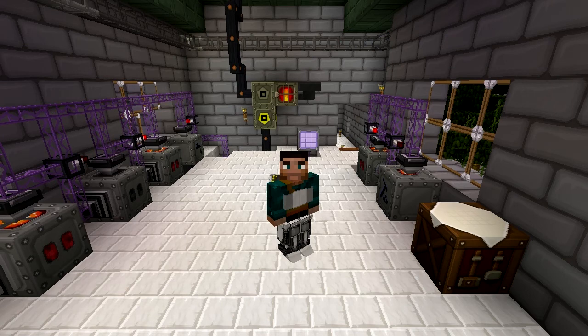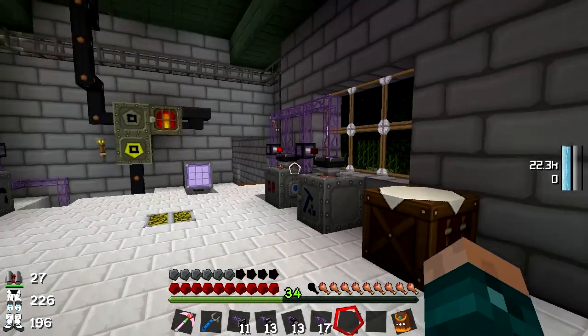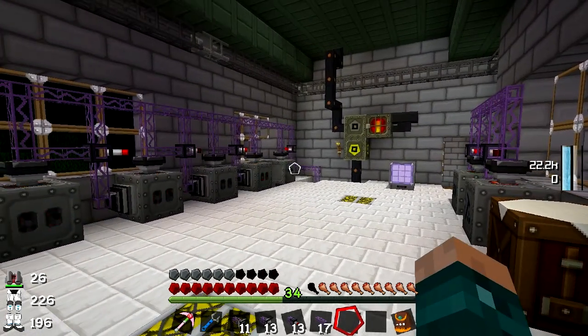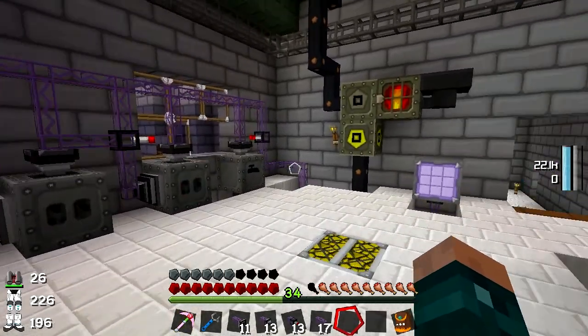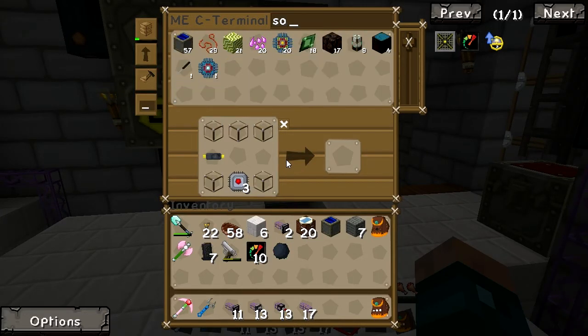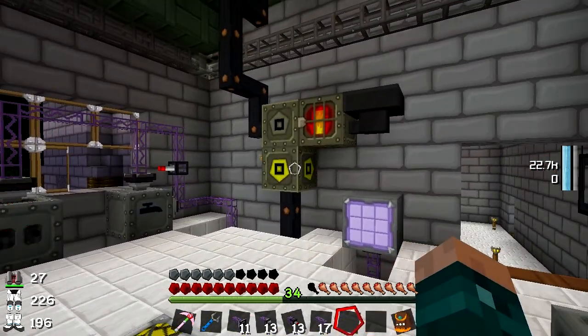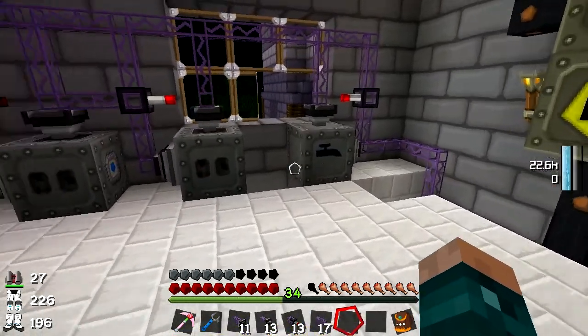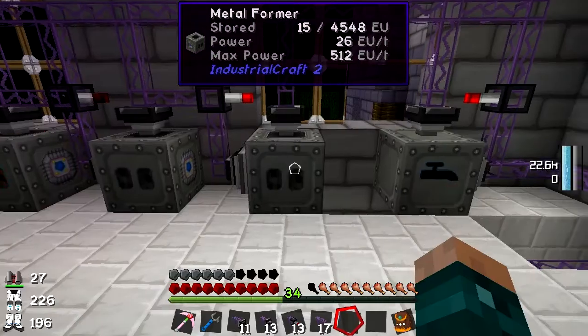Welcome back to Feed the Beast Monster. We are still up in the industrial craft room. If you've been watching the last few episodes, you know we've been making solar panels — it's been going on a few episodes now but I am having fun. We are up to 57 solar panels, which is really rather good. We are running out of power, and I have made a load of overclocker upgrades which will just drain the power even more.